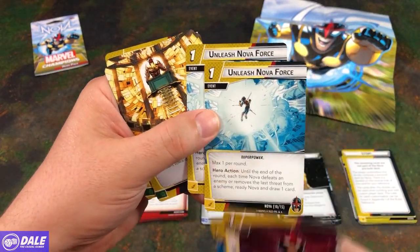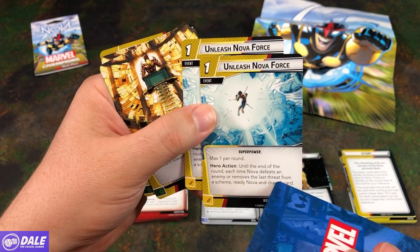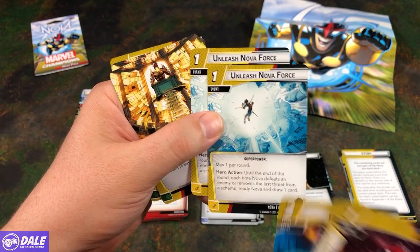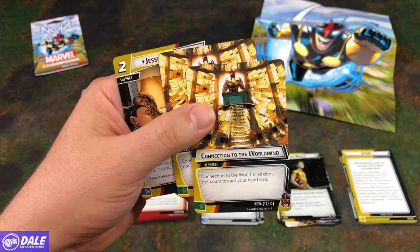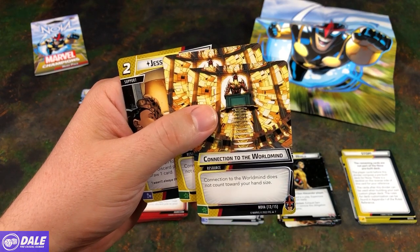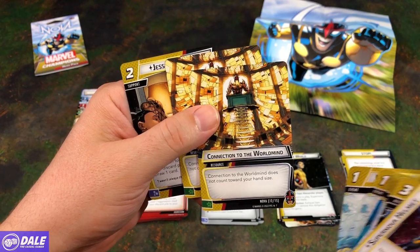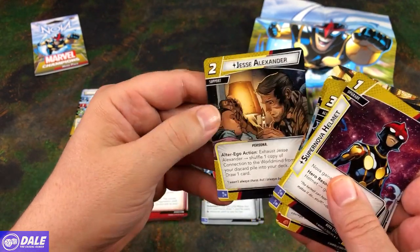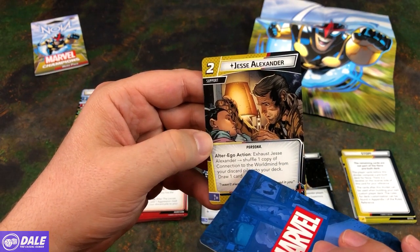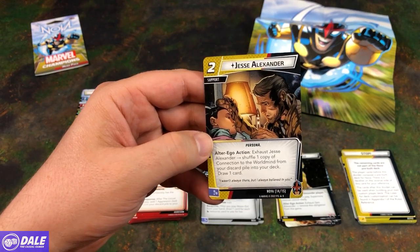Unleash Nova Force, 1-cost event, Superpower, Max 1 per round. Hero Action: until the end of the round, each time Nova defeats an enemy or removes the last threat from a scheme, ready Nova and draw a card. Then Connection to the World Mind — 2 of those, does not count towards your hand size. Then a 2-cost support, Jesse Alexander, Persona. It's an Alter Ego Action — exhaust Jesse Alexander to shuffle 1 copy of Connection to the World Mind from your discard pile into your deck and then draw a card. That's his core 15-card set.